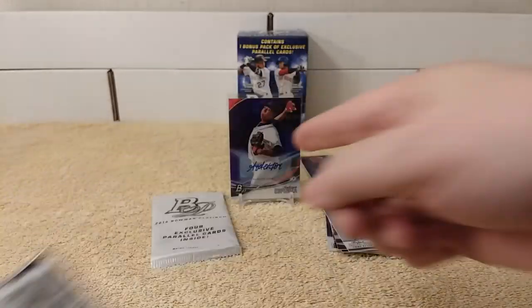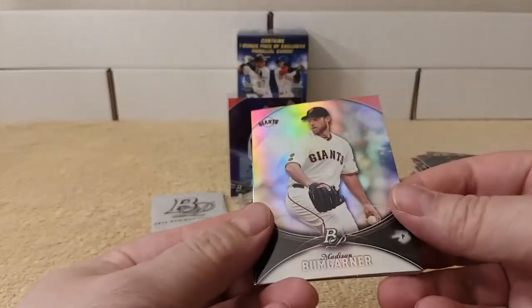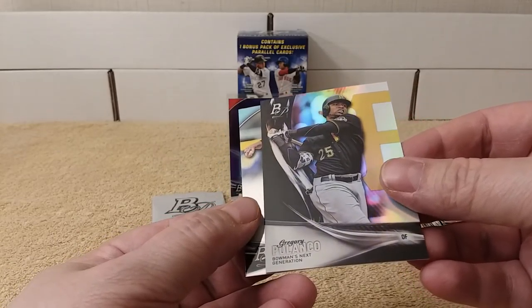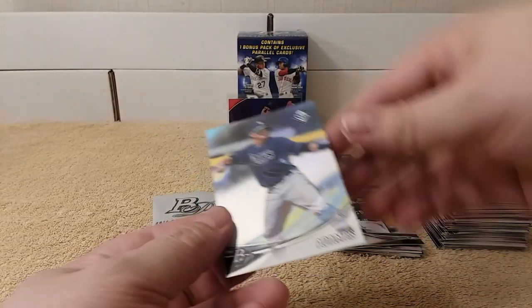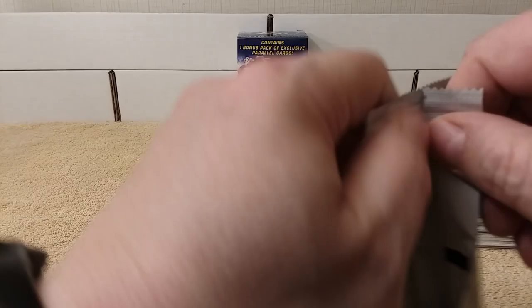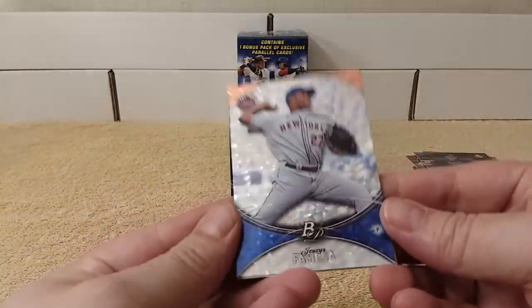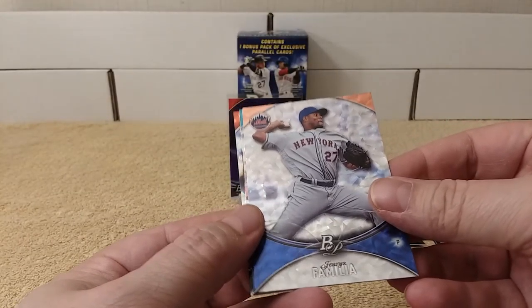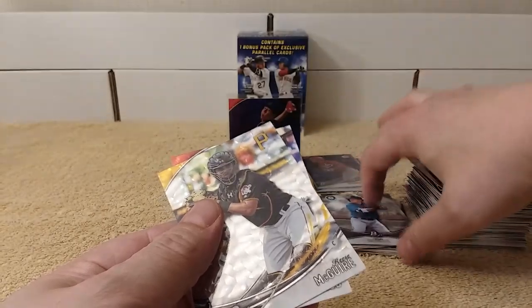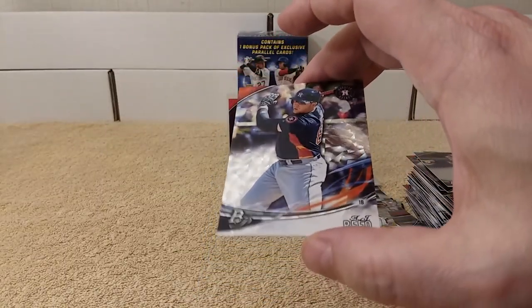Last pack. I already got the Mojo right there, but just in case I get something else. Madison Bumgarner. Jose Altuve. Gregory Polanco, Next Generation — cool insert. I should be separating the inserts out. And Willie Adams. All right. Special pack — exclusive parallel cards. I don't know if these are blue cards or something. Look at that — ooh! Jarius Familia. Kyle Seeger. Reese McGuire. The camera doesn't do these justice. AJ Reid. That's it for that.